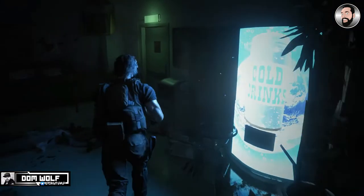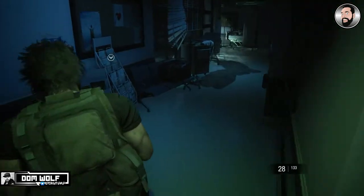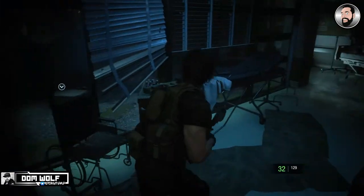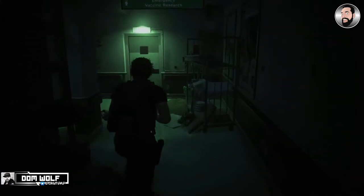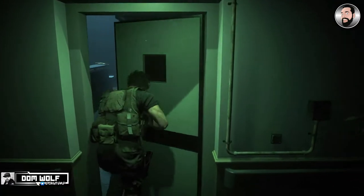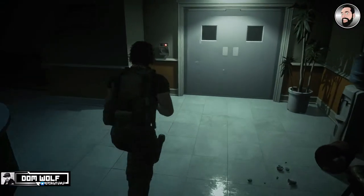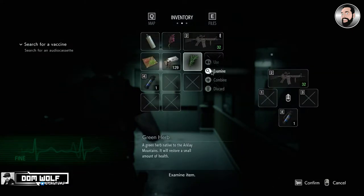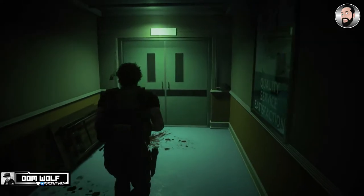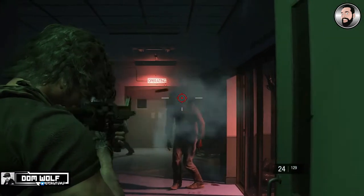Once he's dead, just pick up the red herb from the desk there and finish off the zombie on the floor. Run through to the right, follow the corridor around to the left, and then through the door here. We've got a tape player here that we need to get a tape for — we're just going to leave it for now because we don't need it, it'll just take up inventory space. We can pick up the green herb and combine it with the red one we just collected.